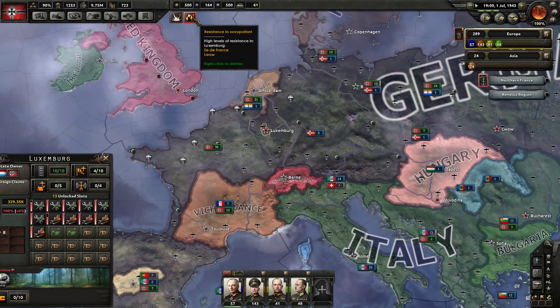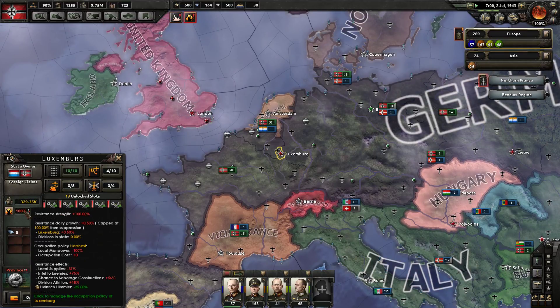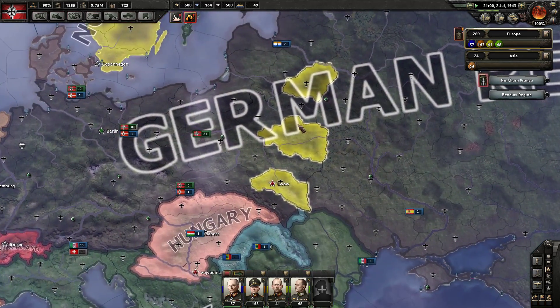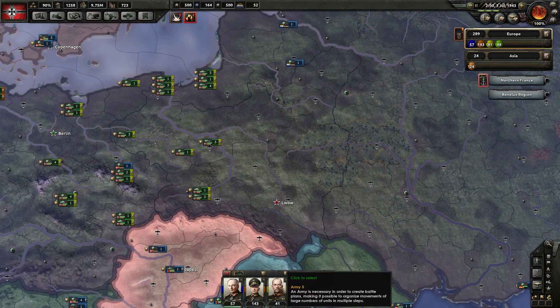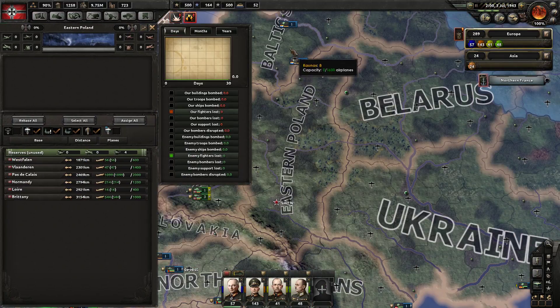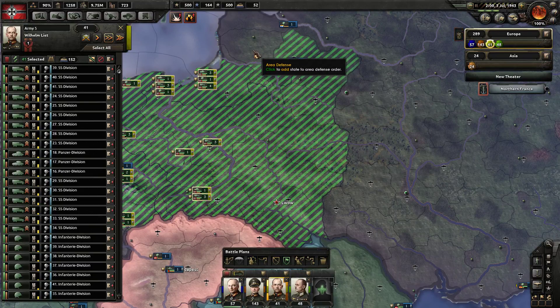There's resistance to occupation in Luxembourg with poor defenses. 100% resistance growth — we're not getting anything from those occupied territories. We need to garrison some of this area.